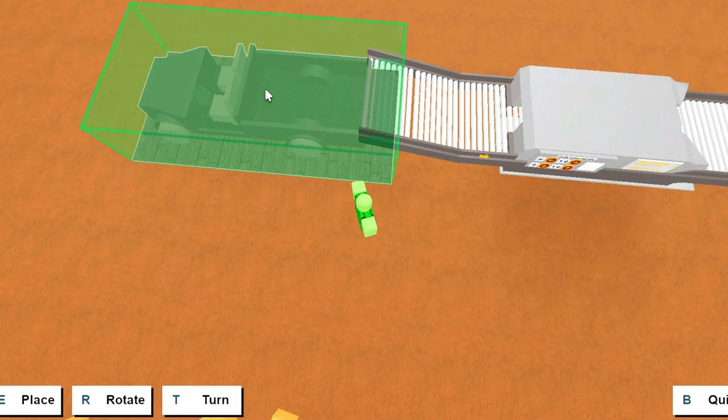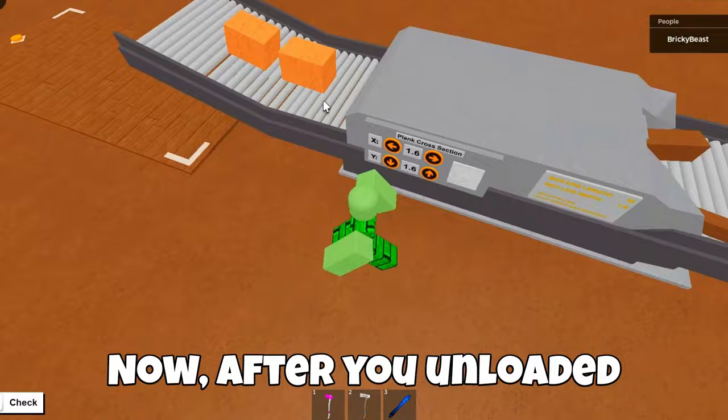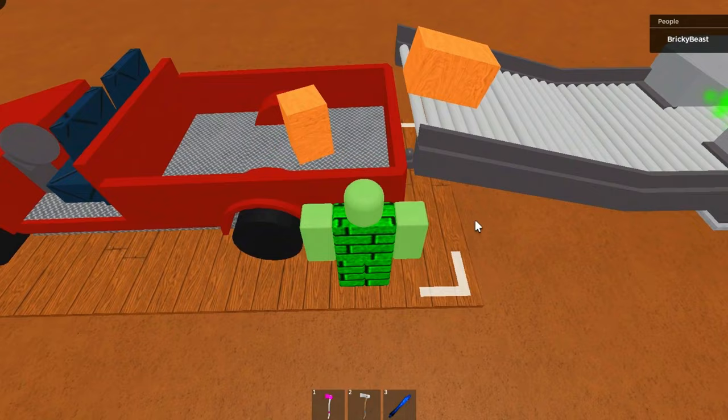And that's it. Now after you unloaded your car, quickly respawn it and it will get loaded automatically. For more comfort, you can have two cars.